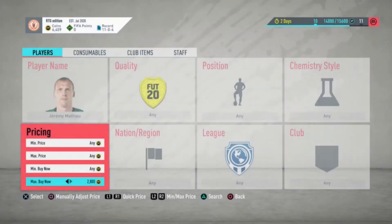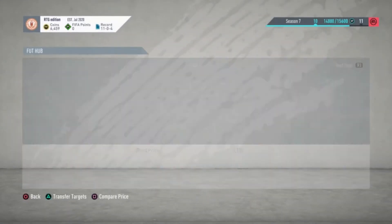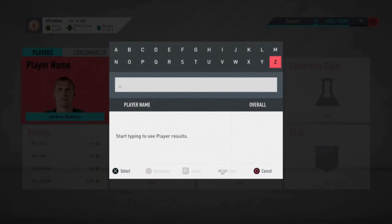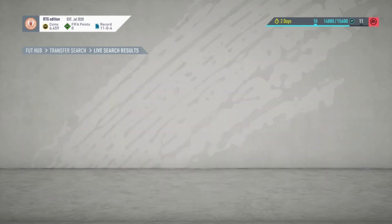The next one is Mateu, a decent-rated centre-back — 81-rated, French, from a different league. He's used in a lot of low-rated SBCs. He's buying for about 3.1–3.2k right now and will probably hit about 5 or 6k.